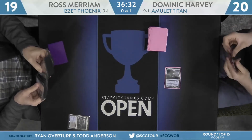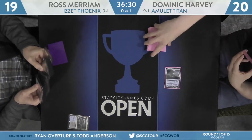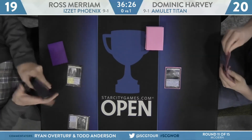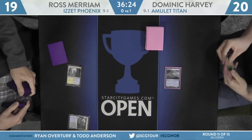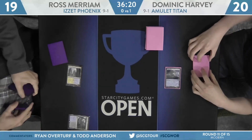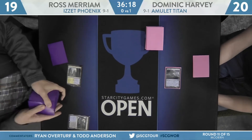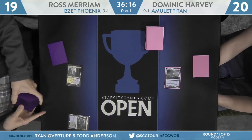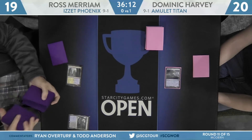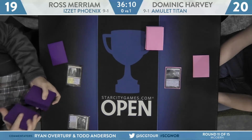I might pay top dollar for an Andrew Jessup Monarch token. At this point, top dollar is probably like $10. Ross Miriam is going to be on the play here. Polluted Delta is going to be fetching up a Hallowed Fountain tapped. Dominic Harvey just a Tolaria West tapped for his first turn. He did mulligan to six. It looks like his hand is not super explosive — I saw Teetering Peaks in there. Land entering the battlefield tapped on the first turn; he's really going to need something like Amulet of Vigor next turn to get things going.